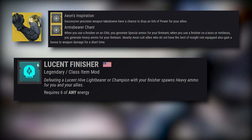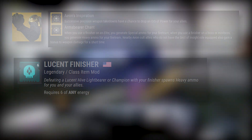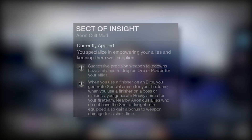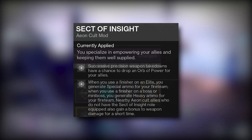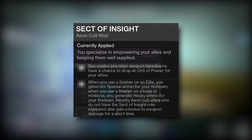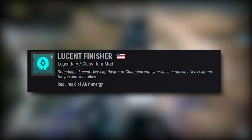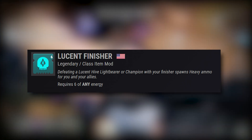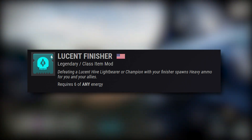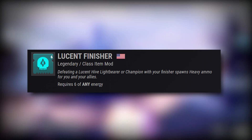Its exotic perk Sect of Insight specifically states that whenever you finish an elite, boss, or mini boss, it will only create the ammo bricks for your fireteam. But when using Lucent Finisher, defeating a Lucent Hive light bearer or champion with your finisher spawns heavy ammo for you and your allies — this is going to not only fix that problem but double down and synergize with the Aeon Cult.